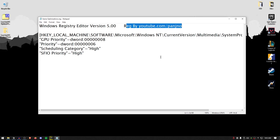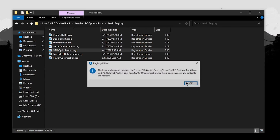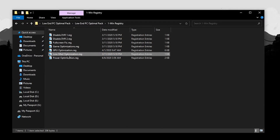Shout out to Panjano for creating some of these registry files — they will be credited inside the registry files. Inside, you can see that the GPU priority is set to 8, the priority overall is set to 6, scheduling category is high, and SFIO priority is set to high. This is all done inside the game's key inside the Windows registry. Close out of here, double-click, hit yes, hit OK. For the GPU optimizations, do the same — hit yes, hit OK. For the low to medium optimizations, right-click, click edit, and the system responsiveness is changed inside here. Simply double-click, hit yes, then hit OK.